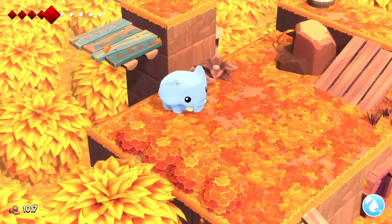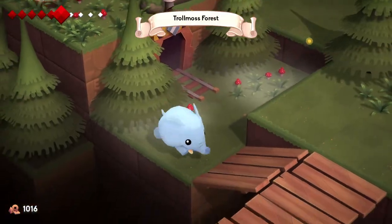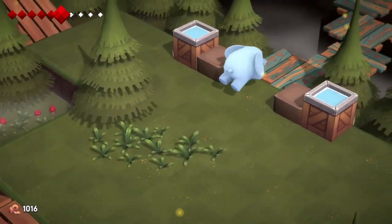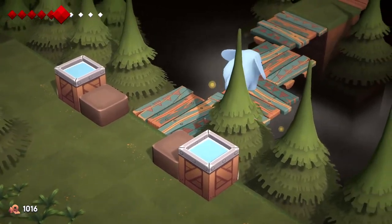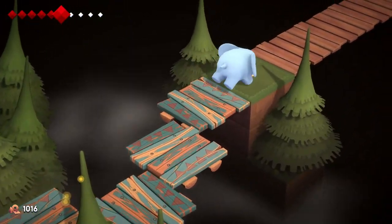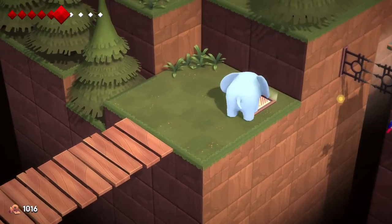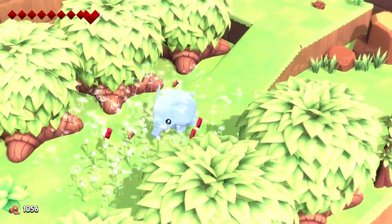While Yono has a great art aesthetic and an interesting story, gameplay does have some issues. Most of the exploration and puzzle solving work very well, and there are numerous gameplay mechanics used to enable Yono to get through puzzles. You can siphon water with Yono's trunk to put out fires, throw dynamite from dynamite bushes, use peanuts to hit buttons, and more. There are quite a few fun things to tinker around with here.